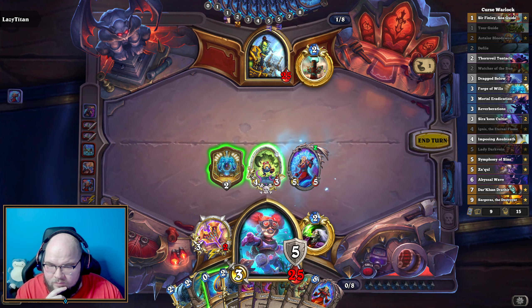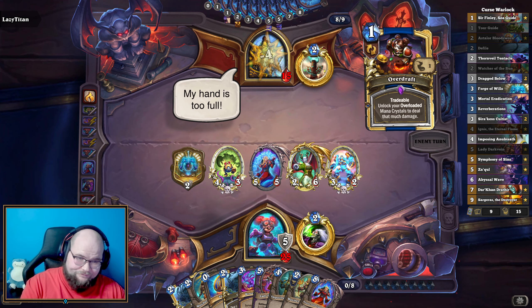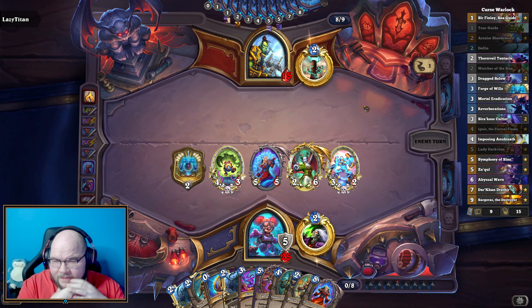Get myself a board of minions. Flash also puts them down to a spot where the fourteen damage is threatening. Hopefully they can't burn us down from thirty right now — can't imagine that they can without much setup and only eight mana.